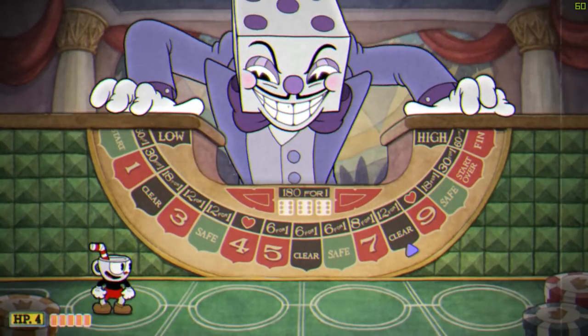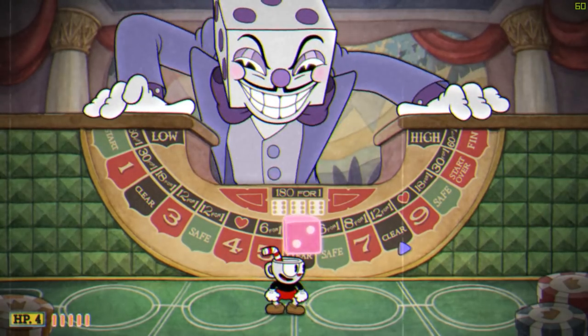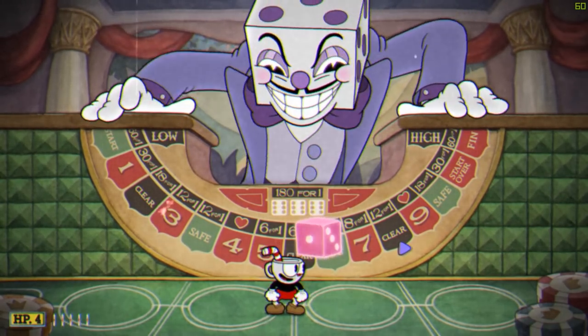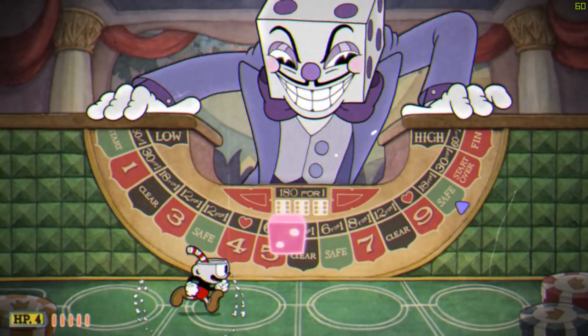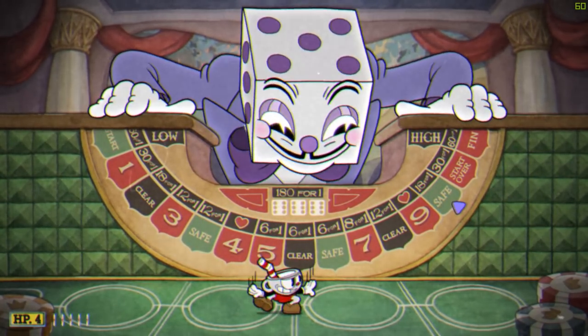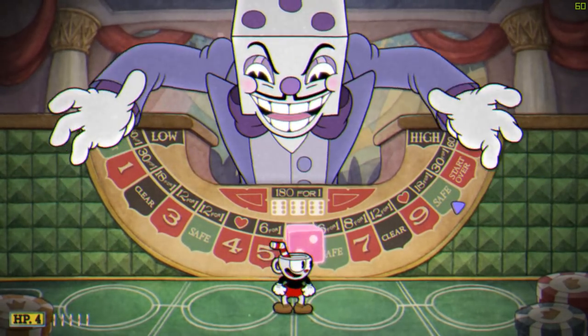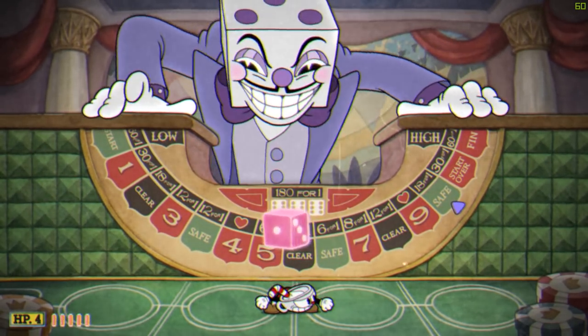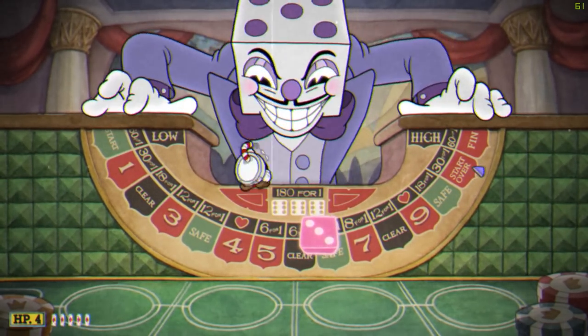Now that you've chosen the 3 casino bosses that you'll be fighting, you need to make sure that you can land the right dice throws to get to them. The technique that worked best for me was to stand directly below the dice, jump when the dice is at the number before the one that I want to hit, and parry right as the number rolls around. For example, if you want to move 3 places and the dice is rolling from 1 to 2 and then to 3, jump when it rolls to 2, and parry right as 3 rolls around.